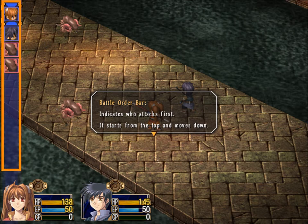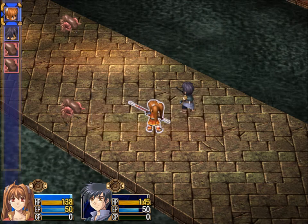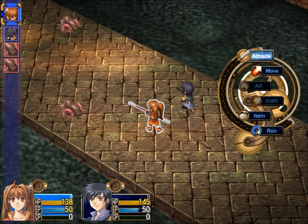Battle order bar indicates who attacks first — it starts from the top and moves down. So it's like a turn-based strategy kind of game for the combat, where it's not like when it's your turn you control your whole team of characters. It's like it's this character's turn now to make a move. Either you can move or you can attack, but we'll get to that. It's like you can decide when you move or attack — it's like a turn.